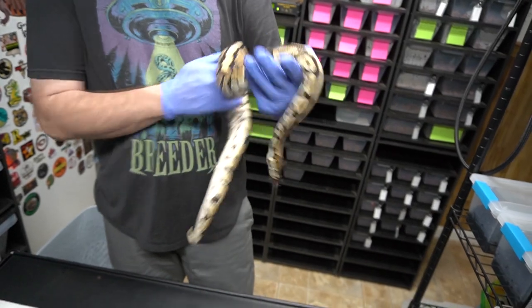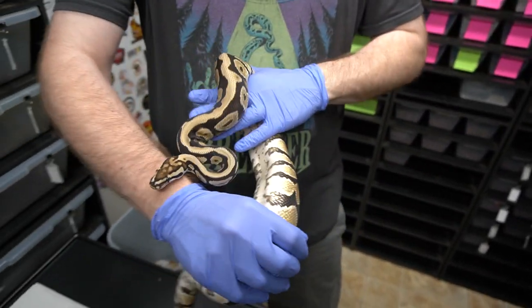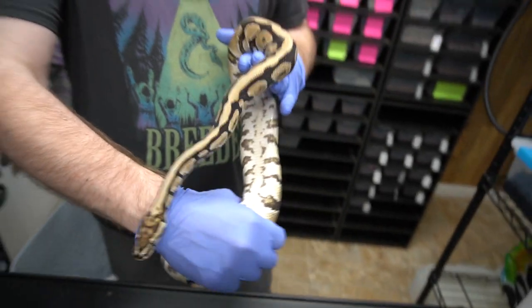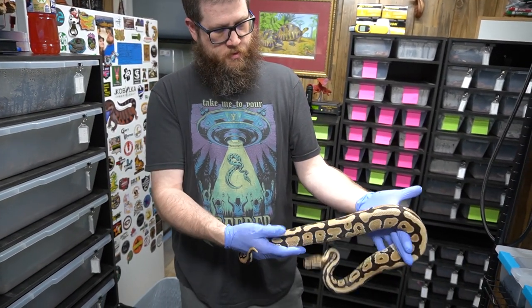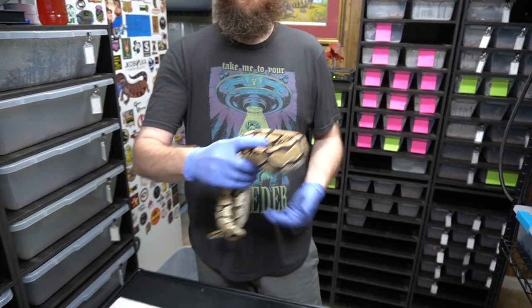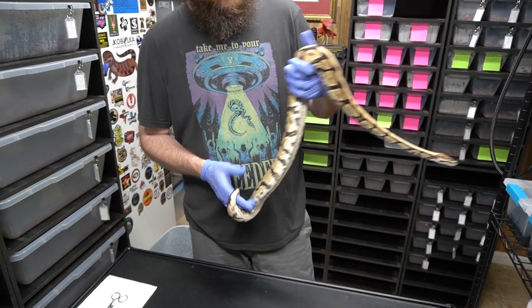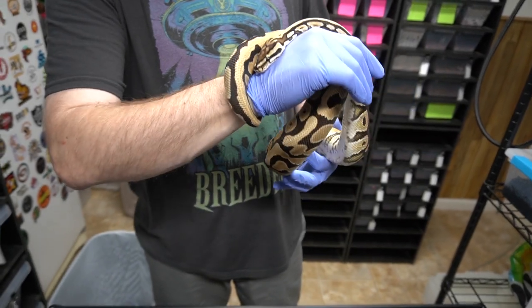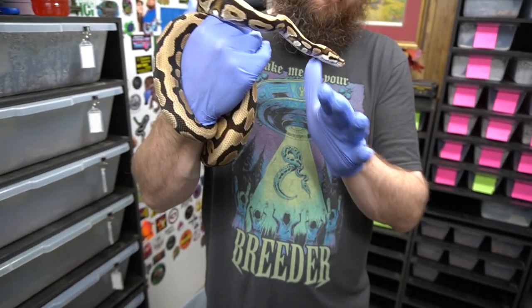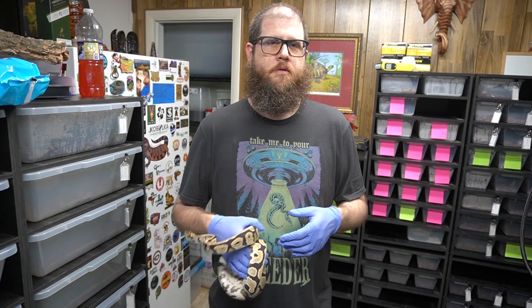Let's show the parents. Here's the sire — we got this from the Chase Charity auctions they were having for JKR. This is actually from Justin. It's a fire spotnose that's 100% het lavender clown and 50% het pied. It looks fire spotnose to me; I don't see anything extra. The color and pattern sort of look like that one weird fire we mentioned, but the head and dorsal stripe are different. The eye bands look fine.